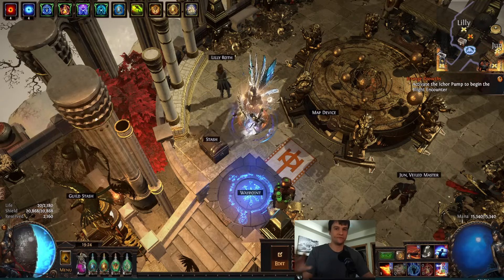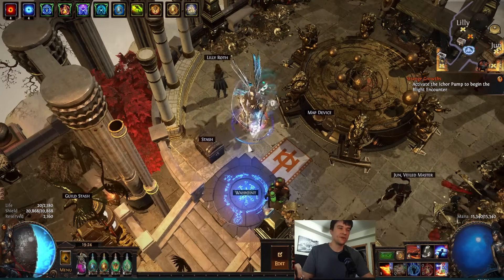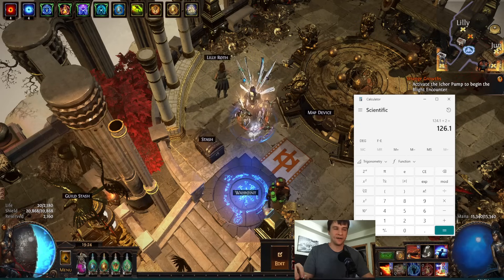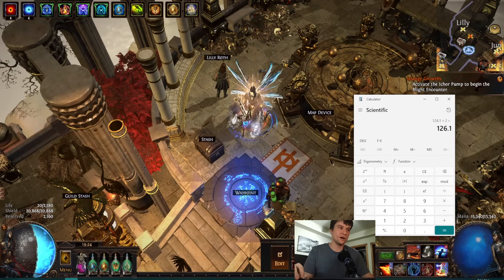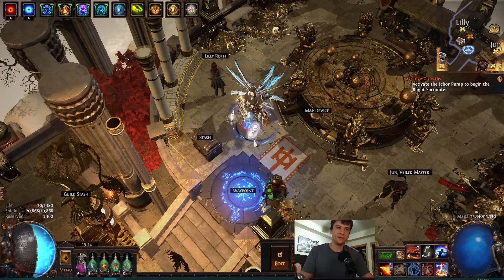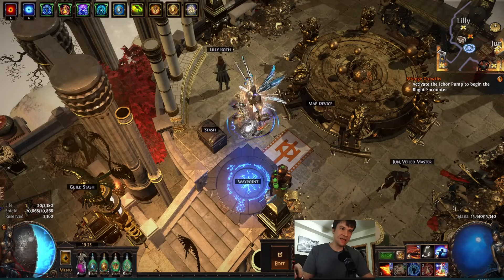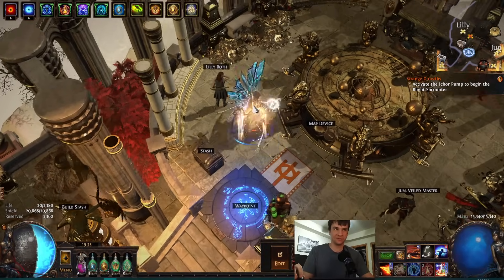I'm going to showcase what I've got it up to and show off what the final form looks like. Obviously I have a very high budget, but to do this I don't think you need my budget. I made a PoB that I priced out — you could get it lower, but it came to 126 divines, which is still a lot for many people.